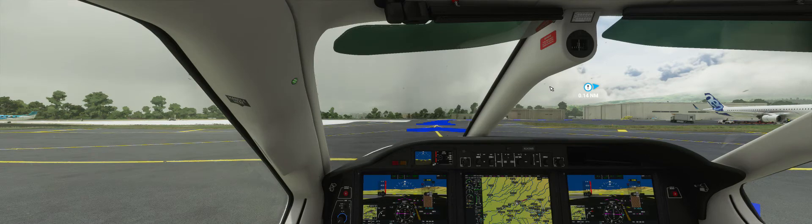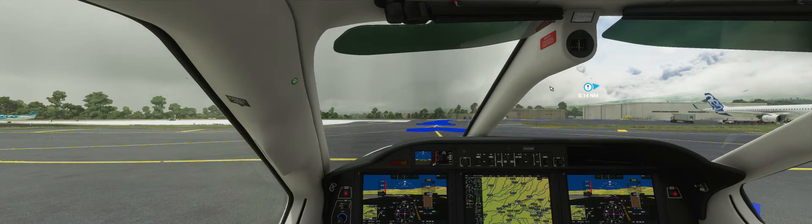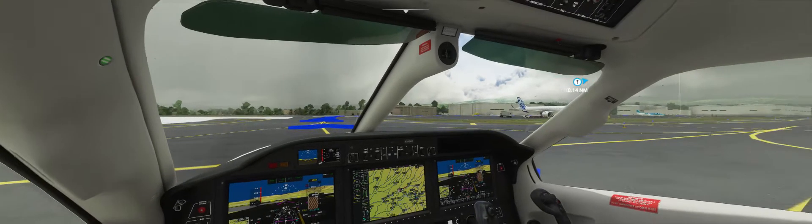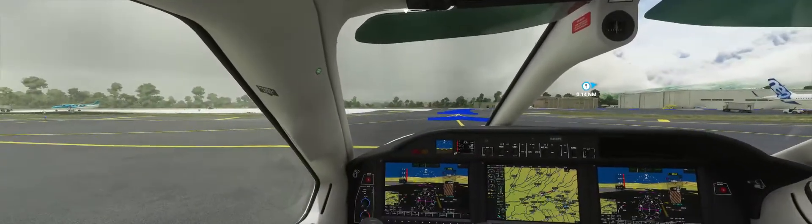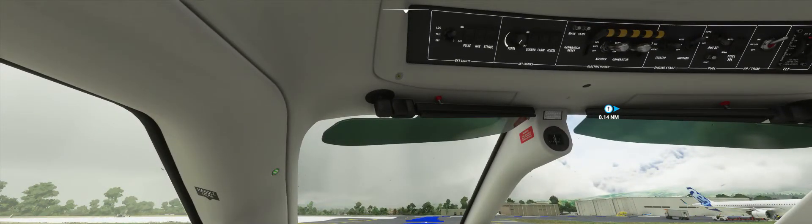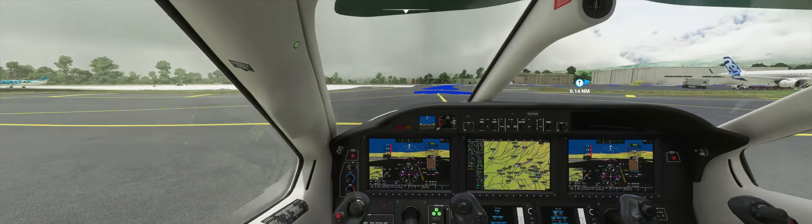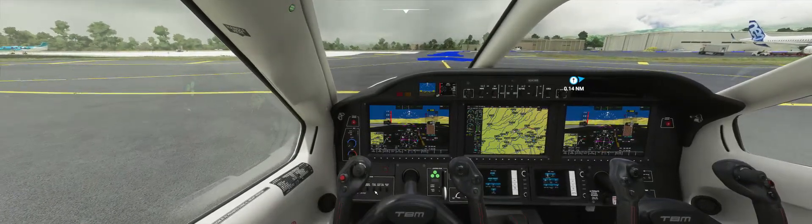Hello? Taxi to — never contacted them. I have to tune to that and then taxi to parking. Ground, November Three Four Three Whiskey Bravo, request taxi to parking. Taxi to General Aviation parking via taxiway Alpha. Taxi to General Aviation parking using taxiway Alpha, Three Whiskey Bravo. Turn off the pitot heat — don't need that anymore.